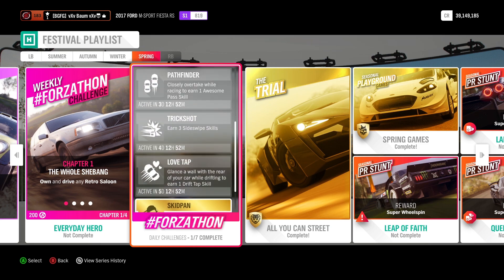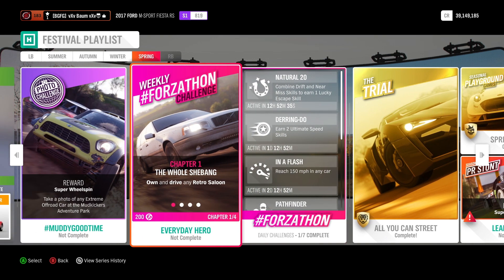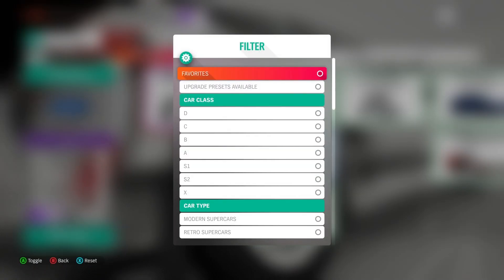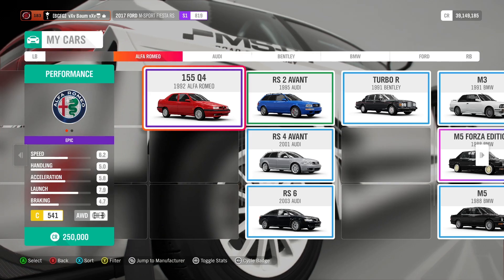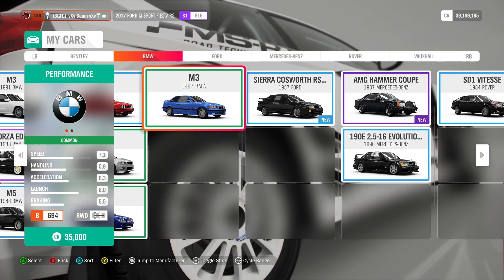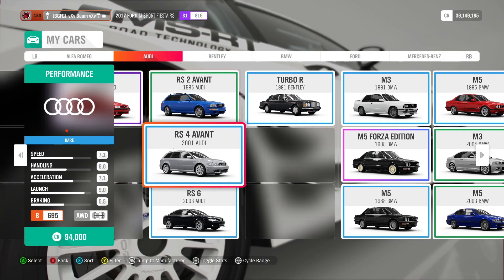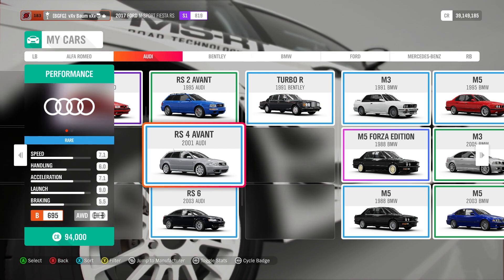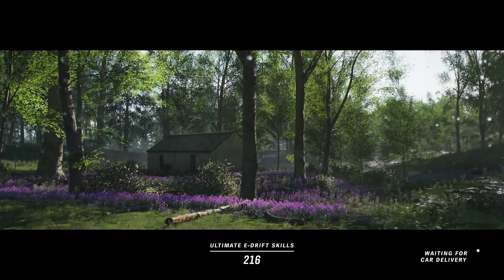We're going to jump into the weekly Forzathon challenge to start. We need to own and drive any retro saloon, so let's see what we've got that might fit that category. I'm going to jump into our 2001 Audi RS4 Avant and throw a tune on it just to make some of these challenges a little bit quicker.